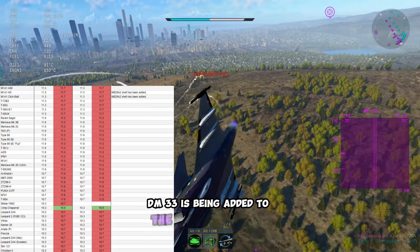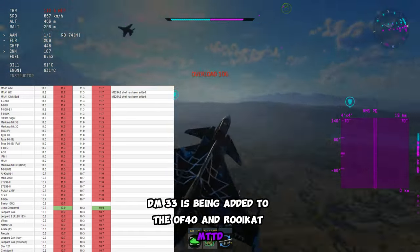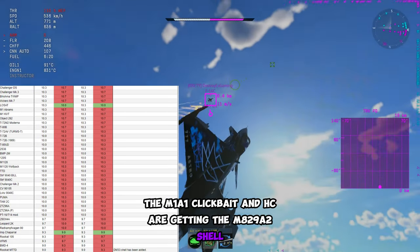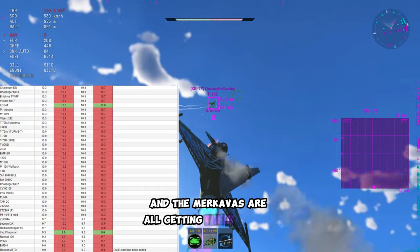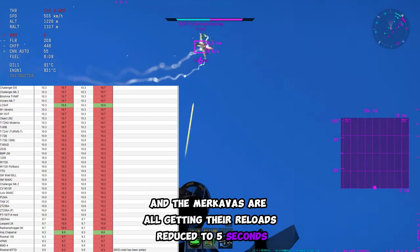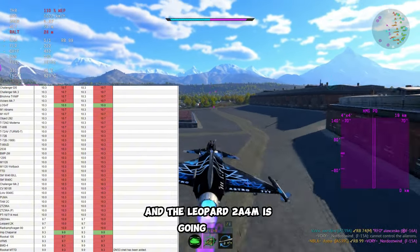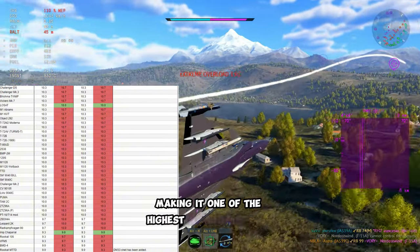Additionally, DM-33 is being added to the OF-40 and Roycat MTDD. The M1A1 Clickbait and HC are getting the M829A2 shell. The Ariettes and the Merkavas are all getting their reloads reduced to 5 seconds. DM-53 is being added to the 2PL.